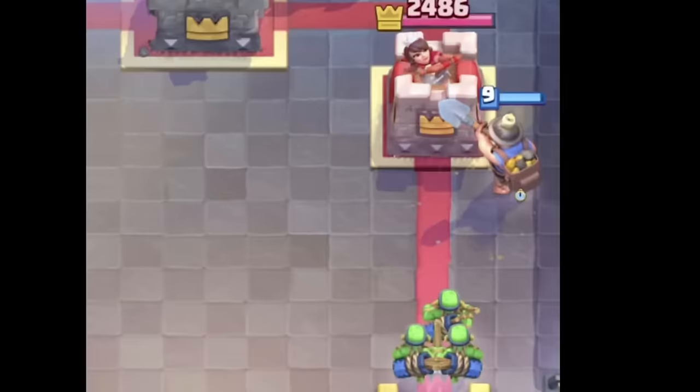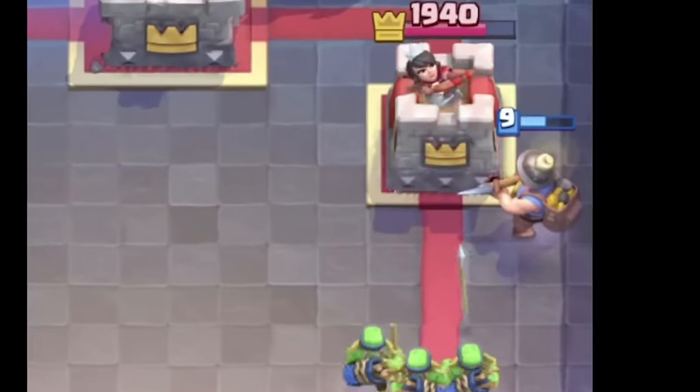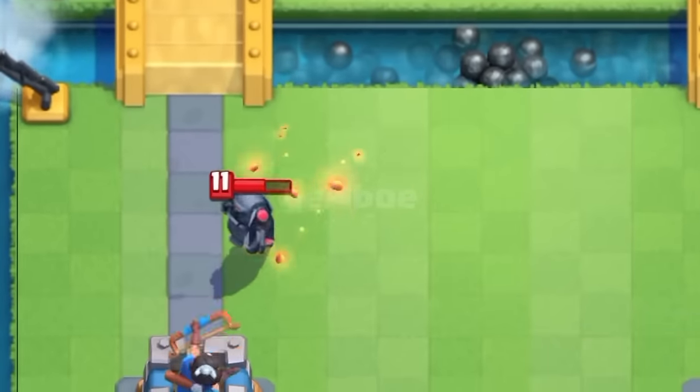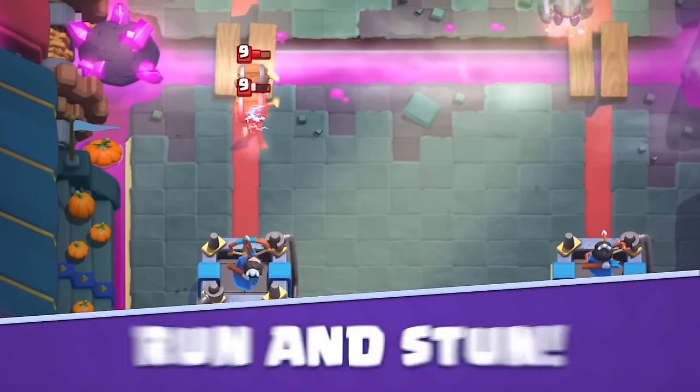Starting out C tier with number 76 is the Spear Goblins — good with Miner and a lot of spam decks, just not used in very many decks right now. At number 75 is the Fire Spirit, the second worst spirit in the game right now. It used to be much better, but after a nerf it's not used nearly as much. At number 74 is the Electro Spirit, slightly better than the Fire Spirit but much worse than the Ice Spirit — it deserves this middle spot.